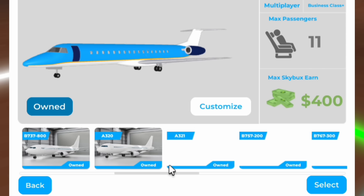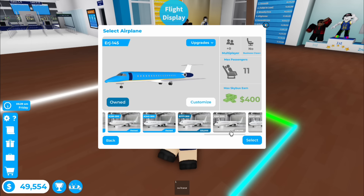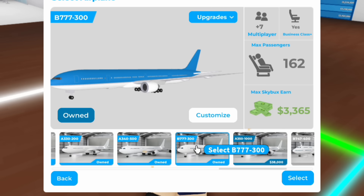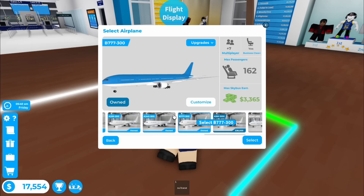We better get started on a flight then. Well, I was going to buy a new plane. I should have asked her later. Okay, we're just going to have to be really quick. So this is our brand new plane. It's $32,000, but we're going to purchase it right now. I'm really worried I'm not going to be able to get this lady's suitcase.